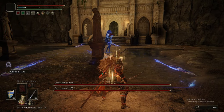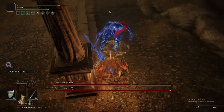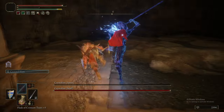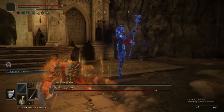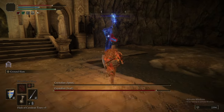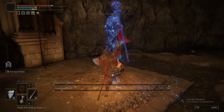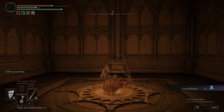Here we are with the dual Crystalian boss. One wasn't hard enough, apparently. The ground slam is probably the best thing for fighting these. With updated AI, if you're playing patched you're fine — unpatched these guys are actually hard because they all attack at the exact same time. Just split their aggro, take care of one of them, and hit them with your Ash of War.